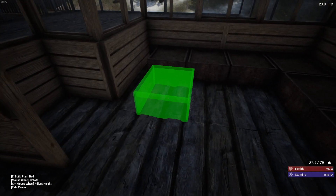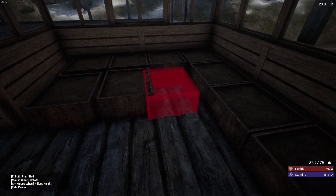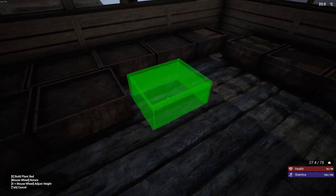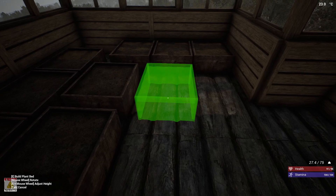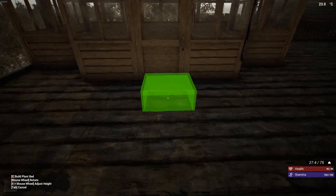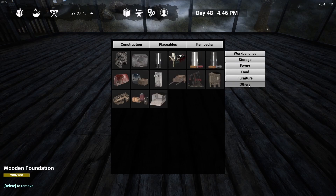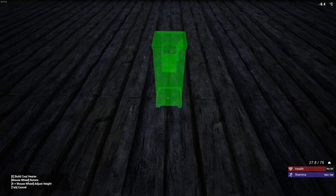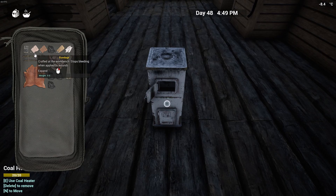Should I just keep filling these? Maybe we could do a couple, just do two rows here so I can still get in the front door. We're a little bit too hot inside of here. I think I can put a coal heater right here smack dab in the middle, and this should cover the whole area — I could be wrong, but let's try it out.